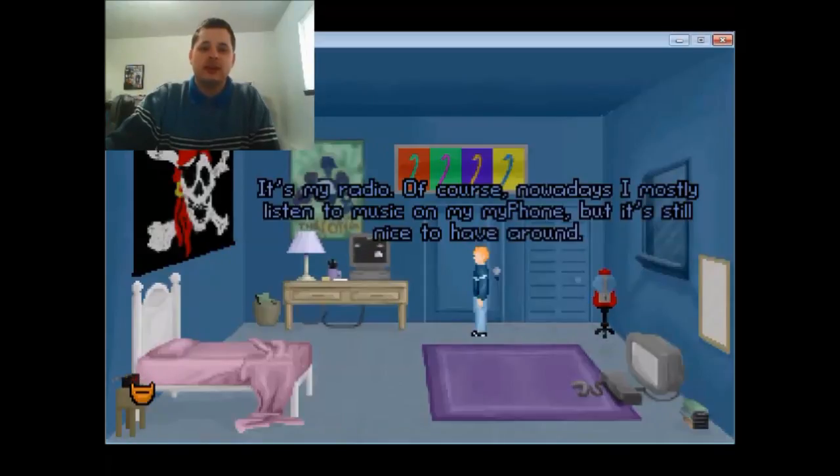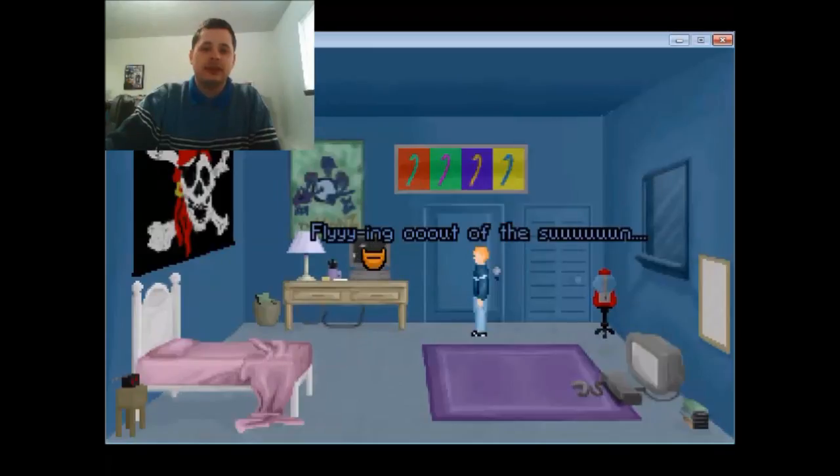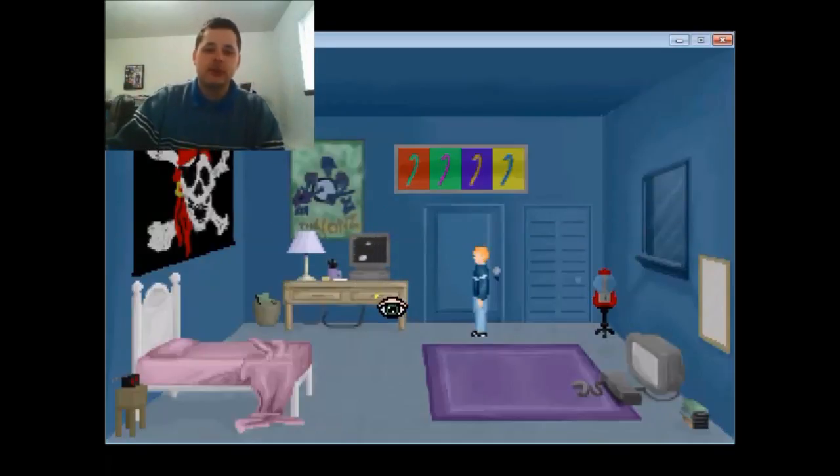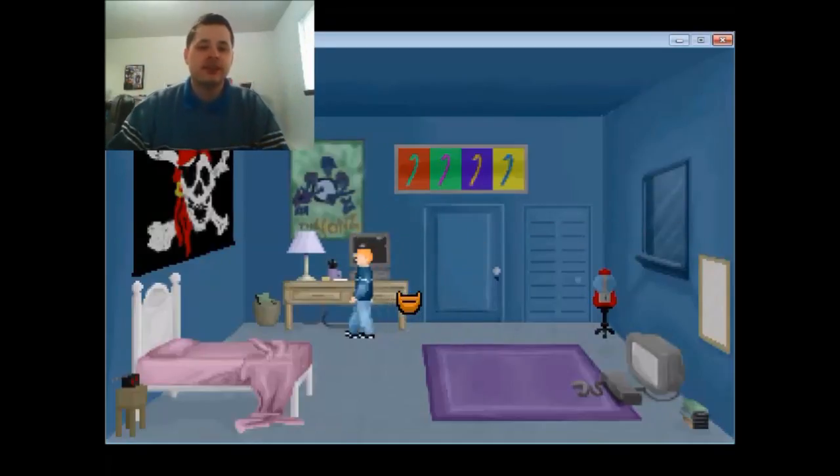It's my radio. I mostly listen to music on my MyPhone, but it's nice to have around. Flying out. What is that? Paul, is that some sort of joke? It's a drawer where I keep unimportant things. I'm gonna take it.